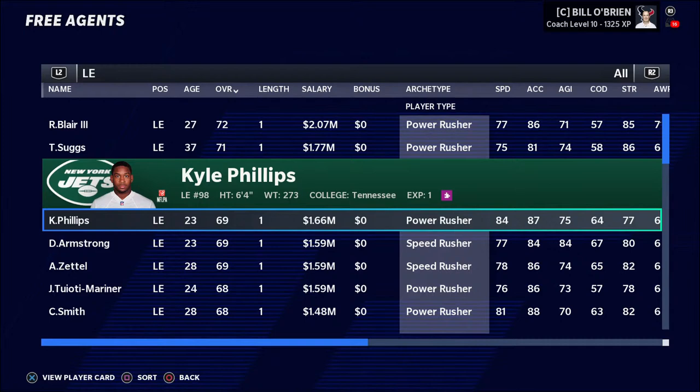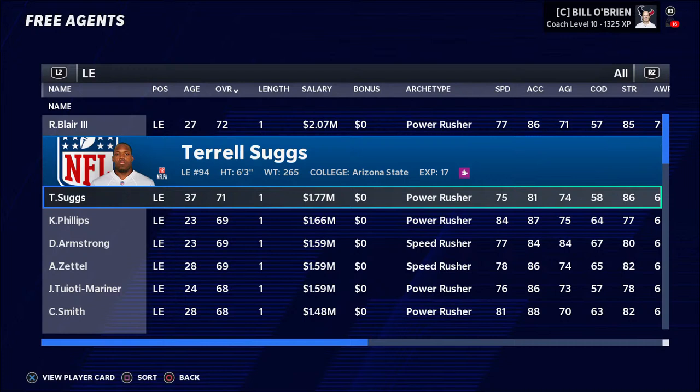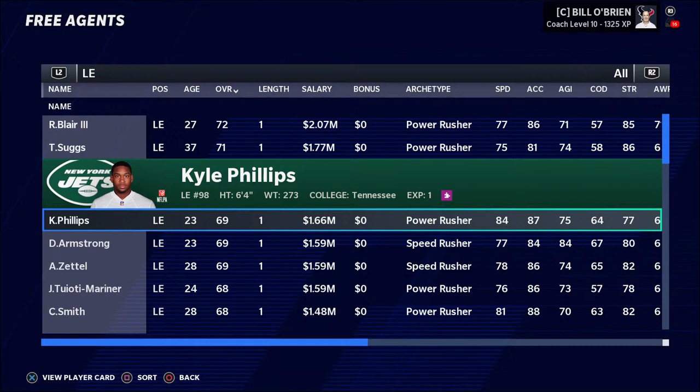I know plenty of people that will put in that amount of time and effort. I also know plenty of people that could care less and just sign the highest overall player or the player with the highest block shedding or something like that for D-line. I don't always go through and search for the player that has the best XP bar or anything like that. It's just something that, if you want to get real advanced and give yourself the best edge possible in franchise mode, this is something you can do to take advantage of the system.